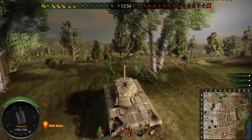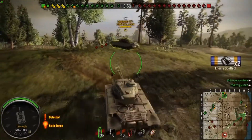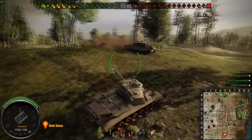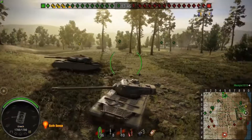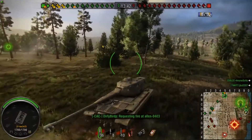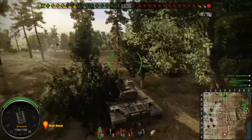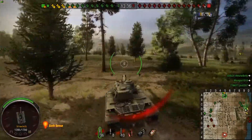Generally what happens is halfway along the map you come across the other mediums doing a very similar role. But because it's played in such a way that he's able to get into cover, he's not going to take many shots from tanks that can hit him, because of where he's located on the map.